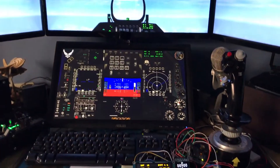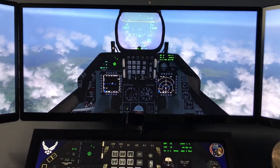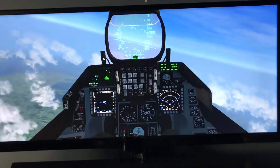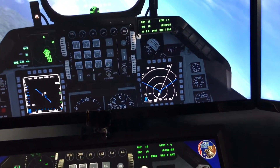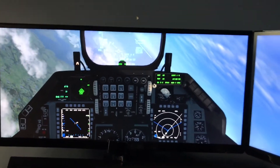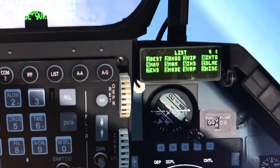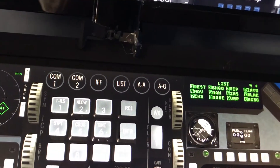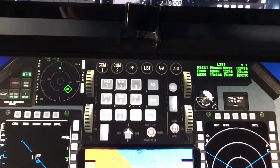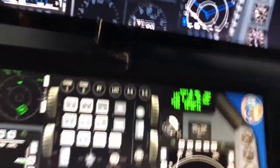Sit back and relax. Let's look at what we got. We have our screen here, and what we're gonna do — it's an automatic autopilot. If you see the DED right over there, we are going to change it. On my touchscreen we can see the DED. I'm going to go to home, I'm going to go to steer points.